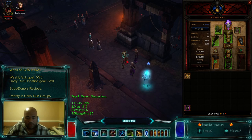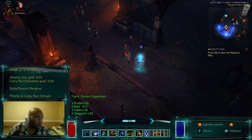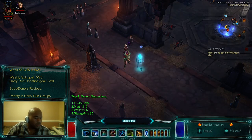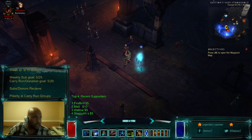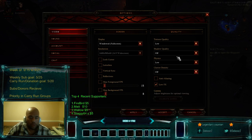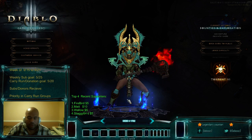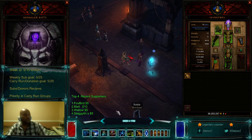Everything looks pretty solid. I'm going to make sure the screen and chat are up and connecting through Twitch TV. We're not going to have any music because of YouTube's policies. I'll enable sound and in-game effects volume, increase master volume, and we're going to start at Greater Rift level 32 and see how it goes.